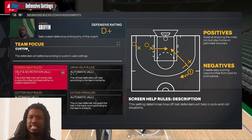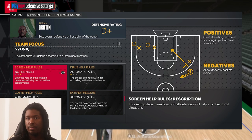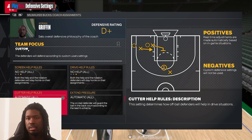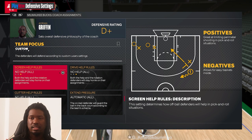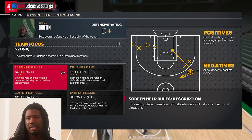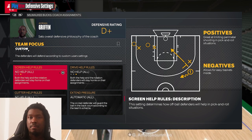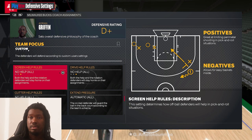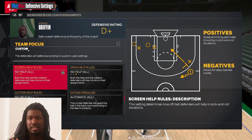For screen help, most likely you don't want any help at all — put 'No Help.' But it depends on how the opponent plays. If they're constantly slashing to the rim all day, you might as well put help defense. But if you're playing a shooting team like the Warriors or the Nuggets, make sure you put no help. If you're playing a team with slashers who can't shoot, put help defense and get it over with.